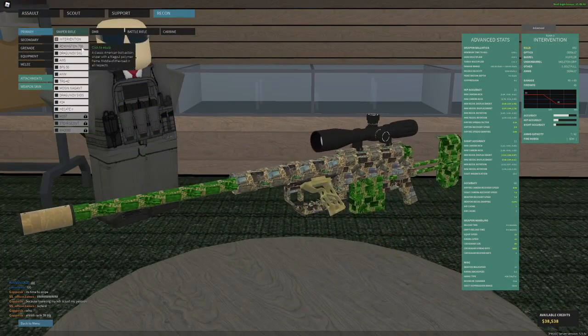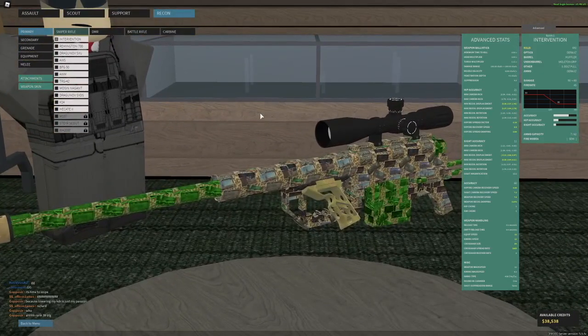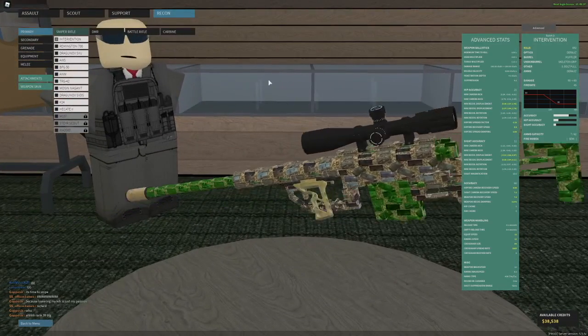The Remington 700 is good, SVU is good. The OS is not really that good for low rank players who can't really hit shots as well, so I don't recommend it. The BFG50 is obviously not going to make you better at sniping — it shoots so slow and basically allows you to have bad aim and not hit headshots. That kind of goes for the Hekate and the M107 as well. I like the SVDS a lot, the Mosin is alright, the TRG is really good, and the K14 is really good. But today we'll just use the Intervention.